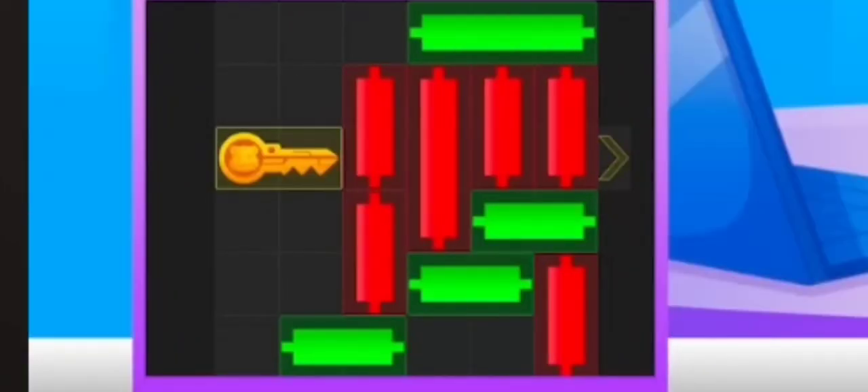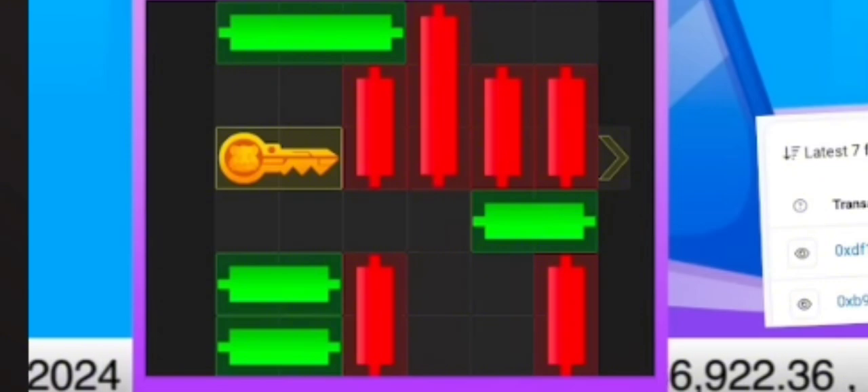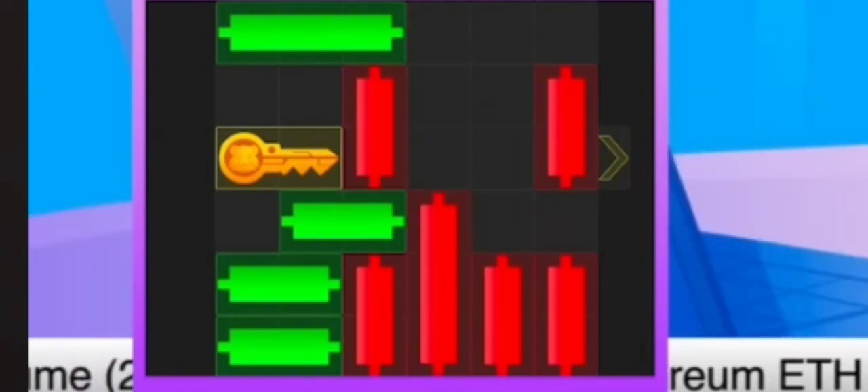Hey hamsters, let's talk about today's minigame hint. First, move the upper green candle, after that the red candle, then move the lower green candle, after that the red candle. Then move the green candle, then move the big red candle.